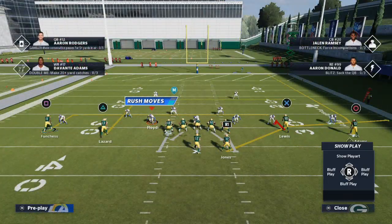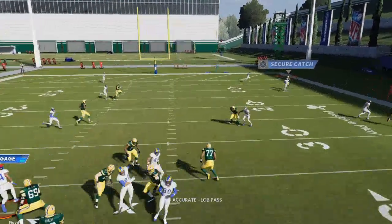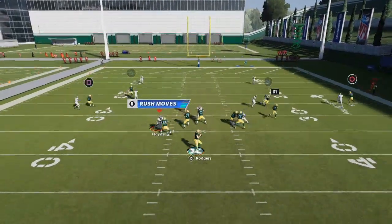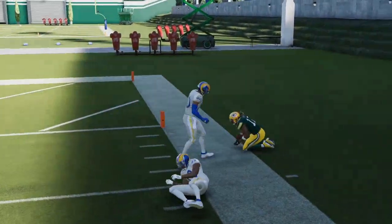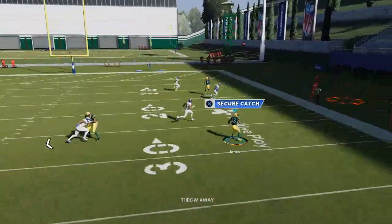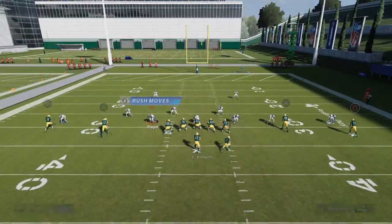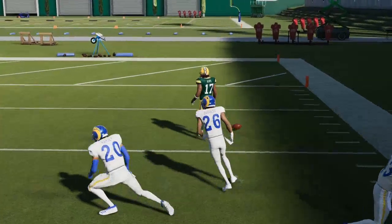So if I put Davante on just a straight streak, watch what happens — he's going to get pressed and it's hard to get him the ball. But if I leave him on this stick route — that little angled fade to the outside — watch what happens: he's going to miss the press and I can get the ball out to the side and get a nice back shoulder catch. That's a really really important discovery.